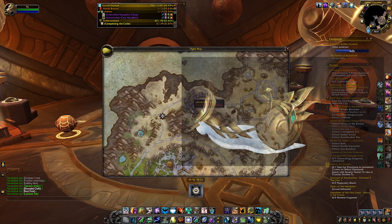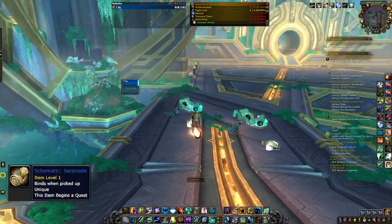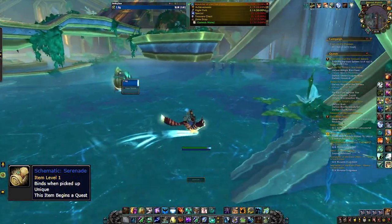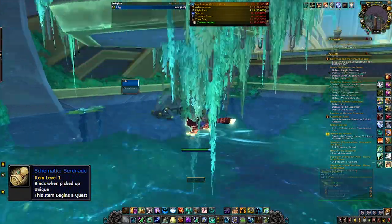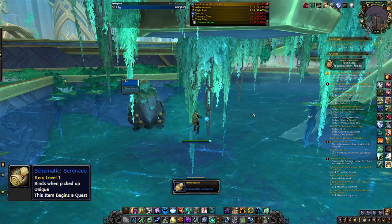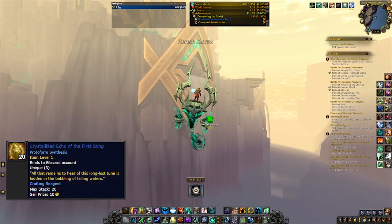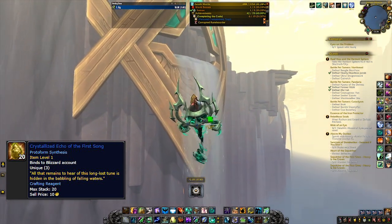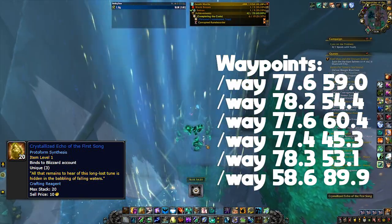Now for the second mount, Serenade — this is one of the easier mounts to get out of these four. For the schematic, head to the Sepulcher of the First Ones raid. In the first room where you fight the first boss, instead of going straight to the boss, take a left, jump off the platform, and in the back left there's a hanging plant. Under the plant there's a metal chain — click the thing inside the chain and that's your schematic. The rare is called the Crystallized Echo of the First Song. For this, go to the Sepulcher of the First Ones island — the eastern island in Zereth Mortis — find one of the waypoints there, click on it, and there you go.